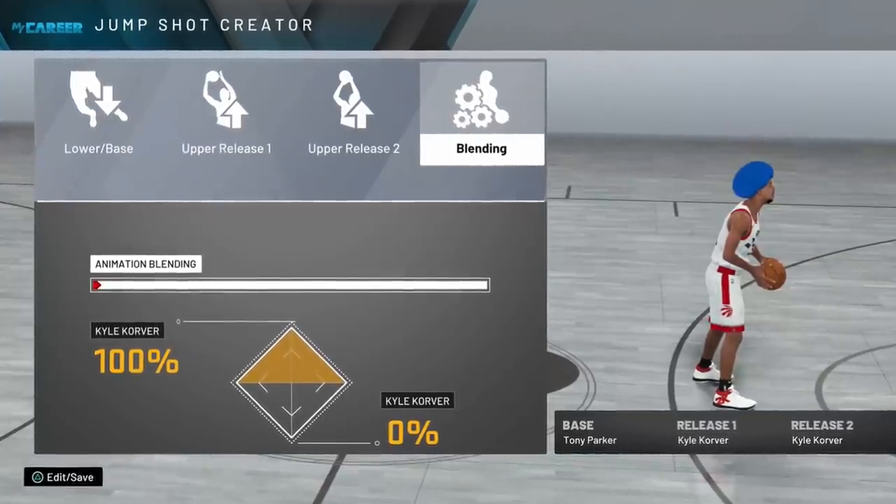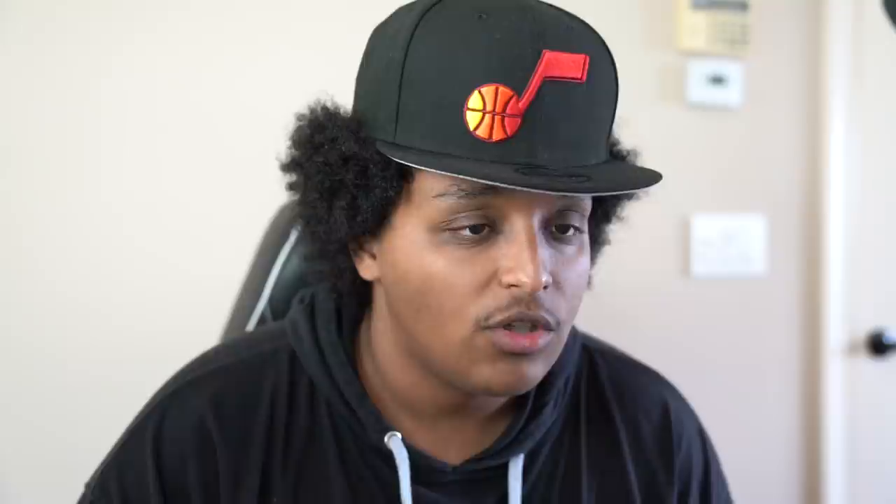Hop into the jump shot creator and I'll sit there for like 30 minutes to an hour crafting 10 or 15 jump shots. Then I spend the next three or four days running through those shots over the course of games, just testing them. I never look at my shot meter when I shoot — if you feel comfortable enough with your jump shot, turn off the shot meter. You get like a 5-6% boost to your shooting this year. Look at the player: when his elbow does that, release the ball; when his feet tap, release the ball. If you can find a cue like that, it's going to be money for you.